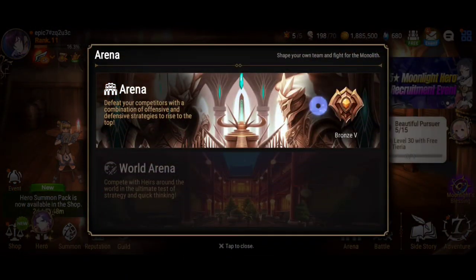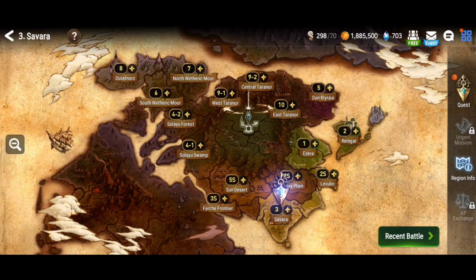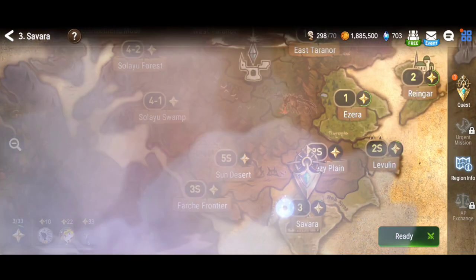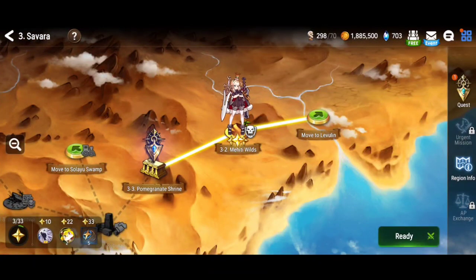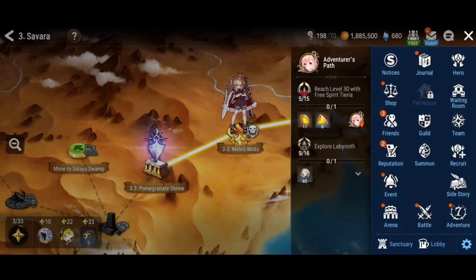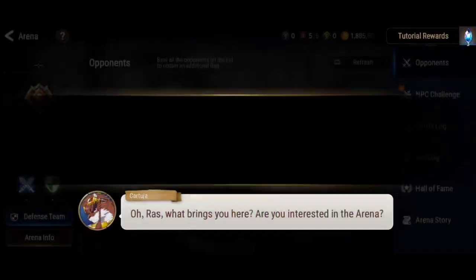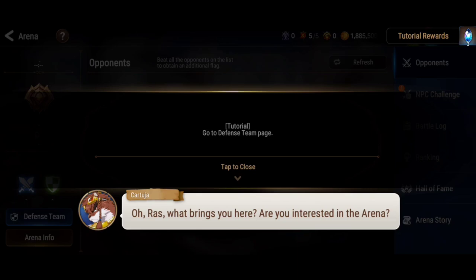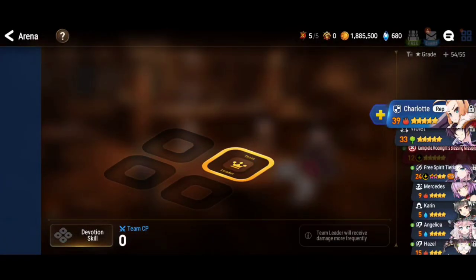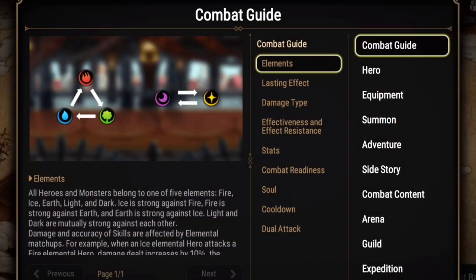The Arena unlocks after going into Zone 3, Savara, and clearing Stage 3-2. Do your NPC challenge battles — you're going to get Skystones every time. You want to be fighting other players because those Conquest Points are very precious. The weekly Skystones and promotion Skystone rewards are going to help you progress faster in the game.